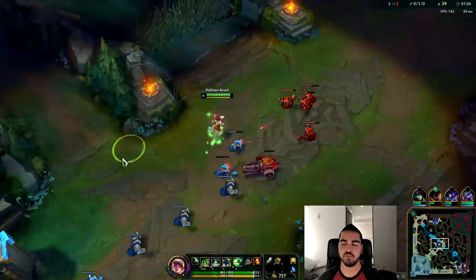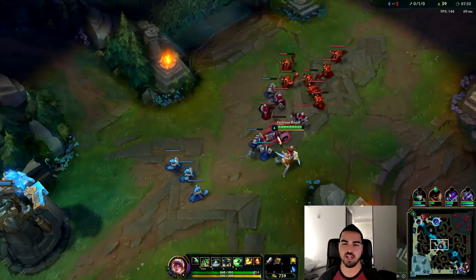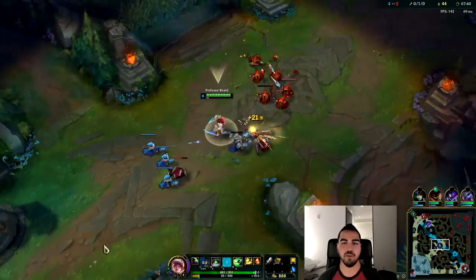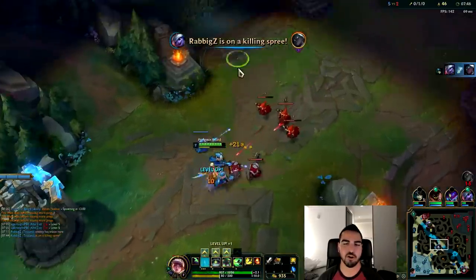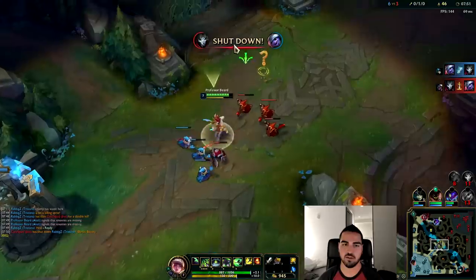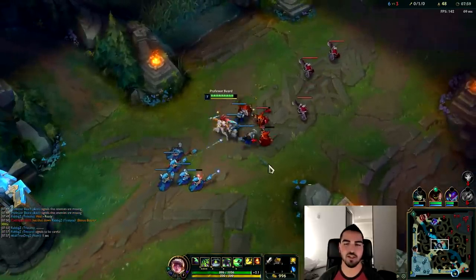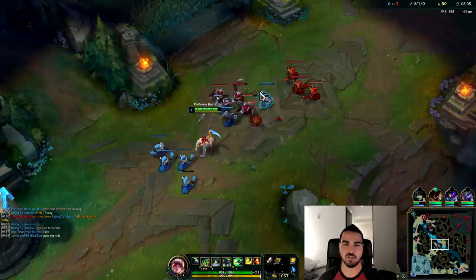Melee versus melee — we just need a little bit of room to kill Pyke. So we want to actually freeze the wave towards our tower. He pushed a little bit too much, and now I can work with that. If he wants to try and farm since it's melee versus melee, he's going to have to overextend a ton. I'm going to keep this freeze even though I saw Pyke top — he's more than likely on his way back. I don't push instantly because I'm only level 7 and I don't have a bunch of AP, so we're going to keep the wave frozen towards our tower.